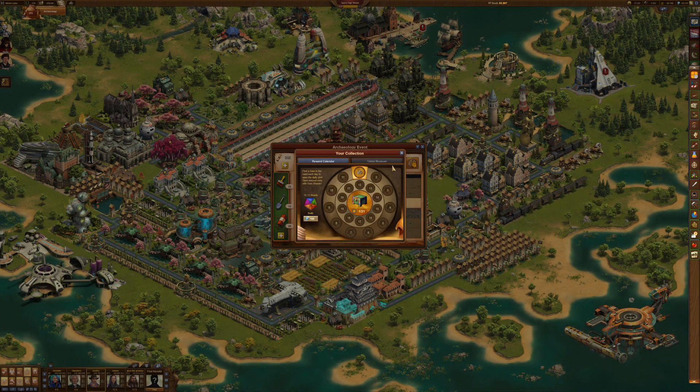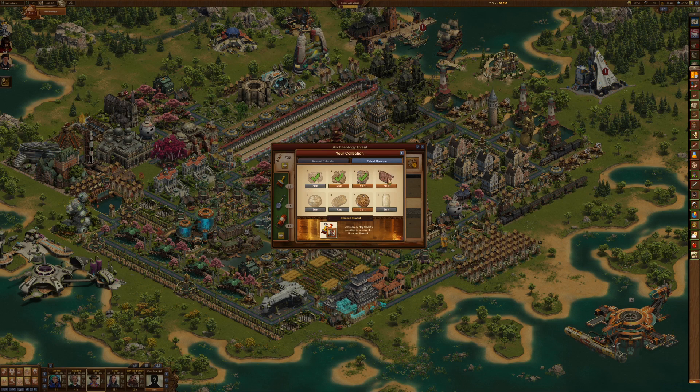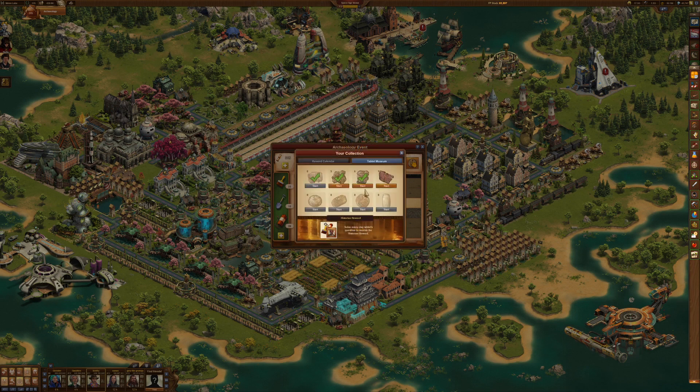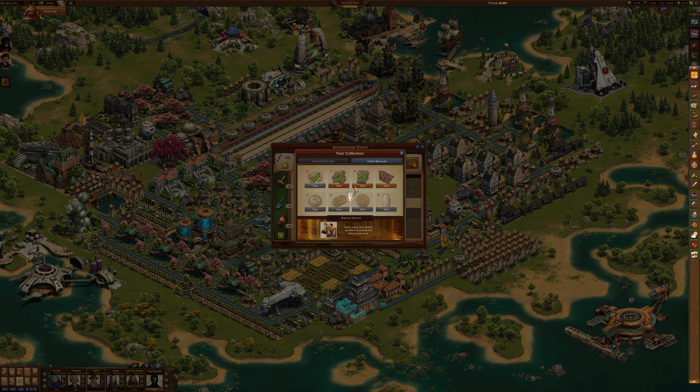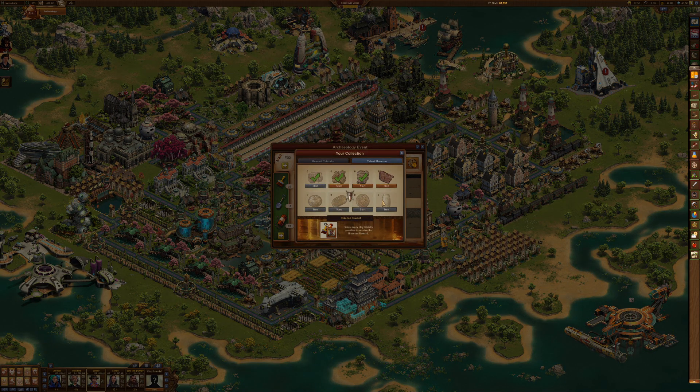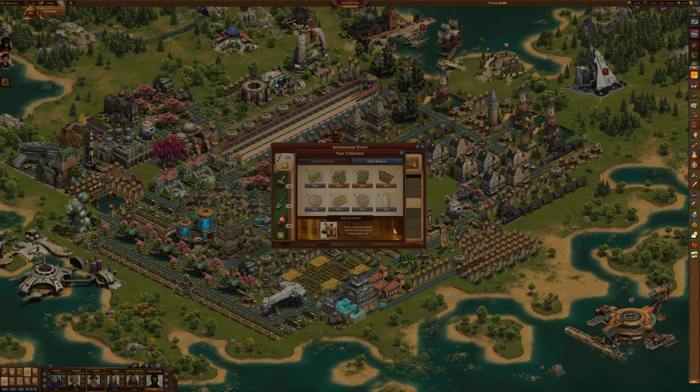If we look at the tablets, if you don't know how this works, it's definitely a good thing to pay attention to because you get extra scrolls by doing these quests. These check marks are showing that I've already fulfilled a single round of these, but I can click start and do them again basically to get more scrolls.